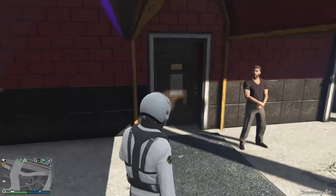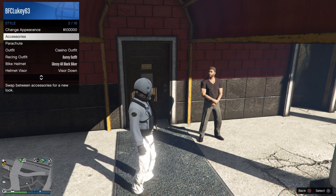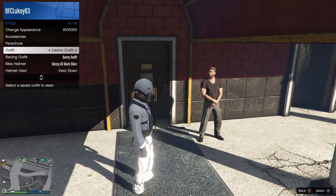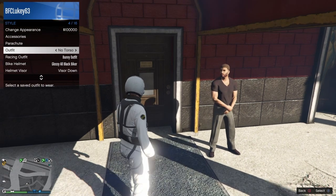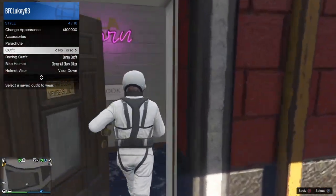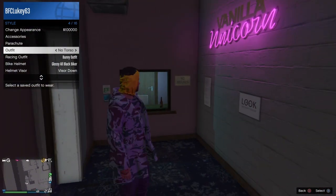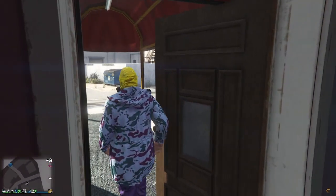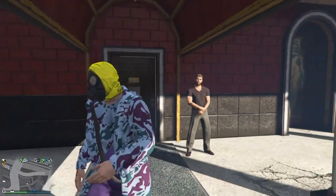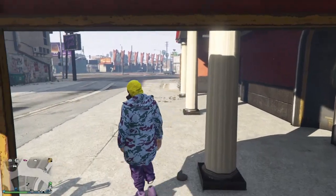Open your interaction menu, go to styles, and for me I'm putting it on my no-torso outfit. Go inside and you'll see that the tube has disappeared — click it, and you will see that the tube has appeared.